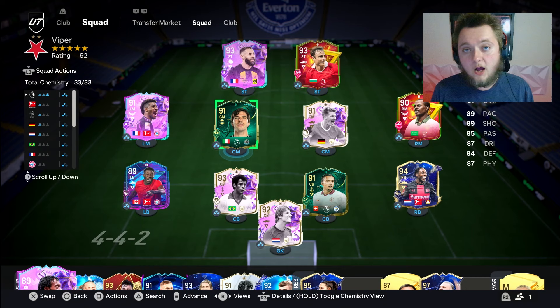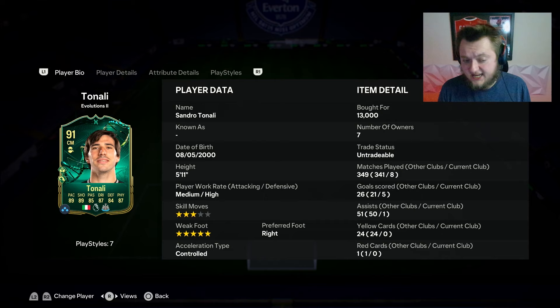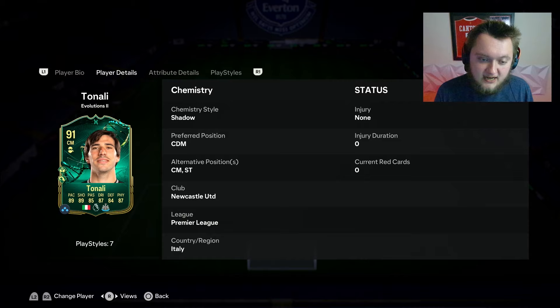This is quite an easy Evo to complete — it's only going to take you seven games. This Tonali is currently extinct. He is three-star, five-star. The idea behind this Evo is that you play them up front. He's got medium-high work rates, which is quite cool for this card. He's also 5'11". In terms of alternate positions, CDM and centre mid, and he can also play striker now, which has been done via the Backline to Frontline evolution.